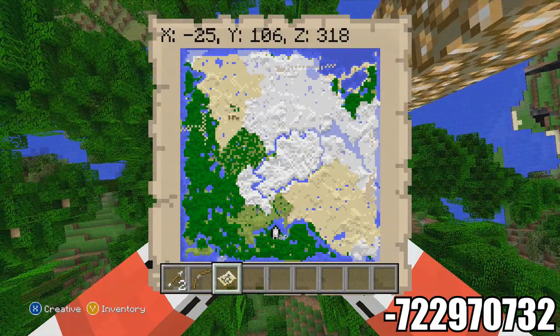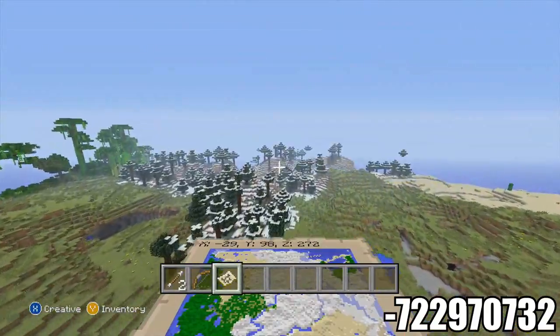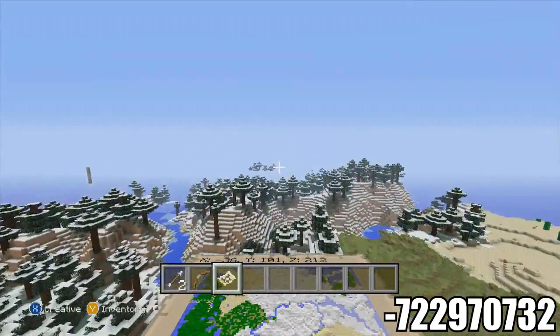Here I want to show you real quick — this is the spawn. So this map has snow and jungle, I think it has every biome. Maybe not extreme hills, I'm not sure. But extreme hills don't really give you anything anyways.